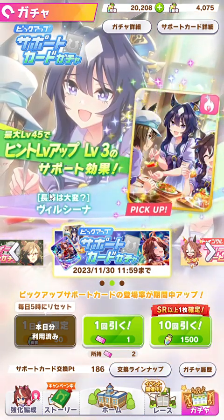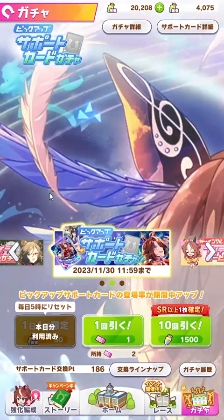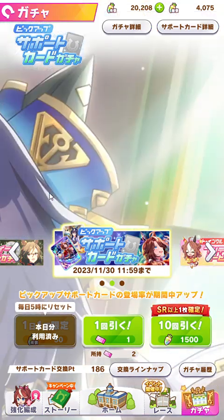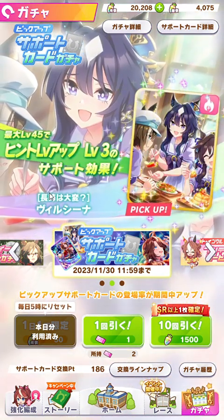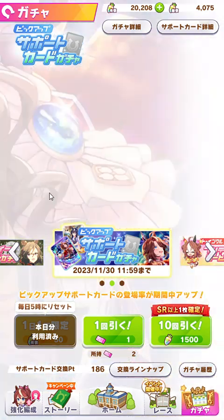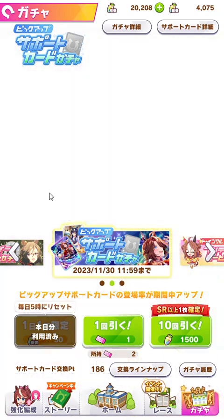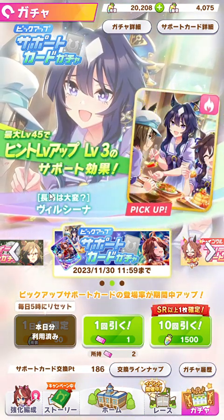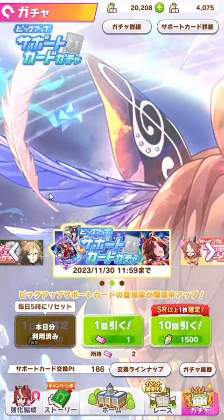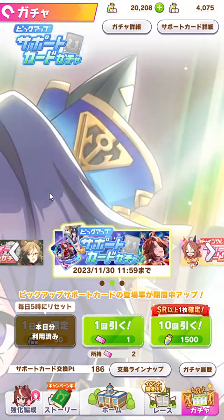When the third anniversary hits, they actually give you strong characters. In the first anniversary they sent out Kitasan Black and Saturn a Diamond, and in the second anniversary they sent out Mr. CB and Daichi Ruby. I pulled for Mr. CB and Daichi Ruby because they were really good characters. You want to spend two ceilings on the support cards, because the support card for the anniversary is always a given. So that's two ceilings for support cards and one for the character in the third anniversary, plus one ceiling for the Christmas/New Year event — a total of four ceilings, and that's a conservative estimate.